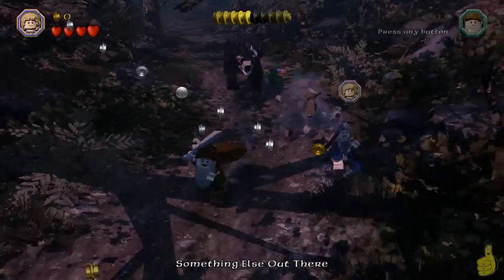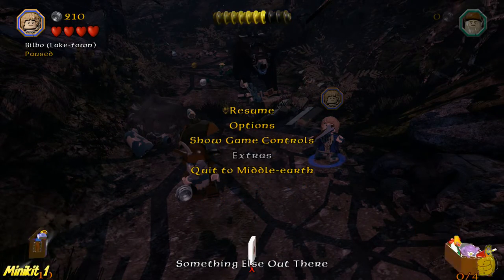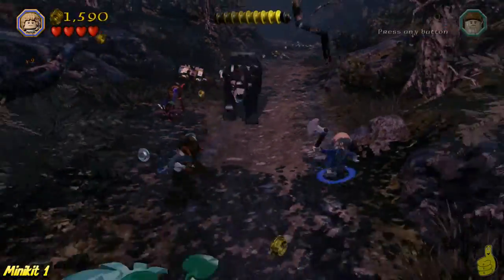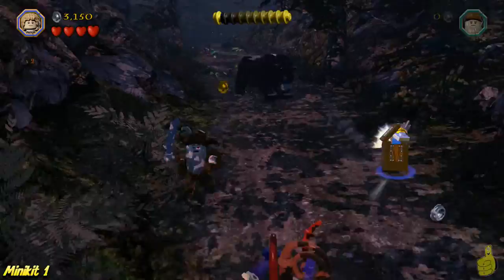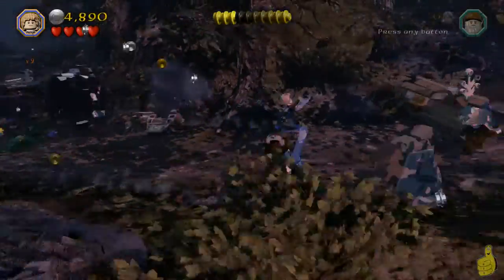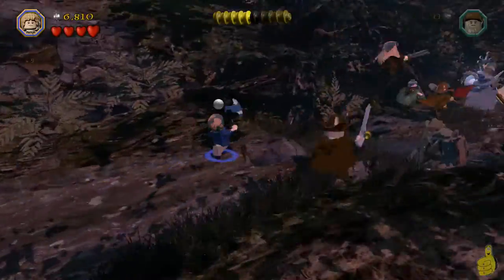Speaking of which, let's go ahead and kick this off. We're running from a big bear, aka Bjorn. Make sure that you turn on your Stud Multiplier as you roll through here. We already had the Master Burglar status, so it's not a big deal. But most importantly, stay on the right-hand side as you're running, because the minikit's gonna come fast. Then you're gonna want to stay on the top of your screen once the angle changes.